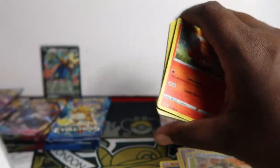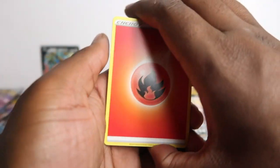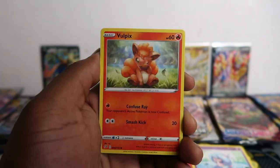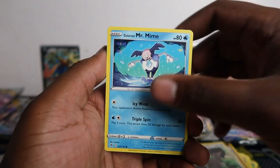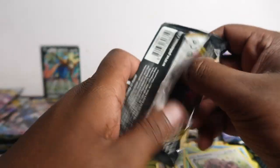Luckily I bought these tins. Depending on the pulls and the value of those pulls, if we make enough money back to buy more of these tins - like if we make the same amount or more than it cost to buy them - I will buy more tins. So the Zacians might go for a little bit. Still on this pack: Applin and Greedent.